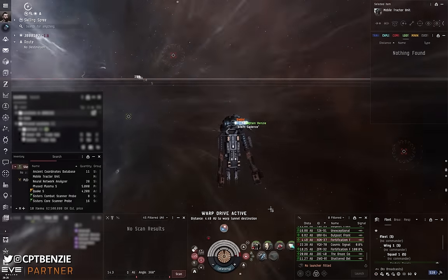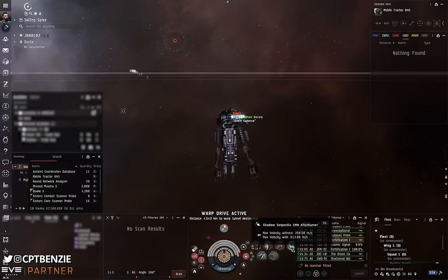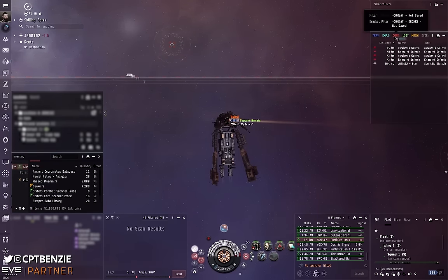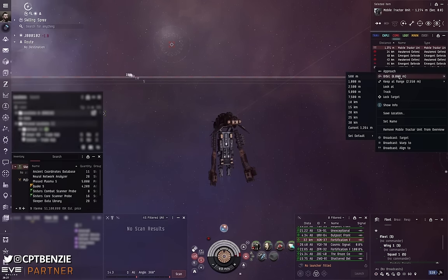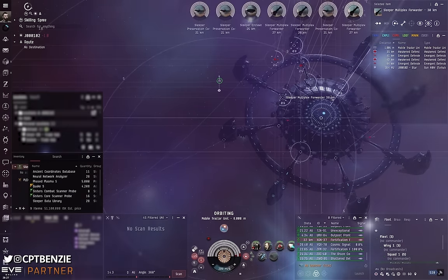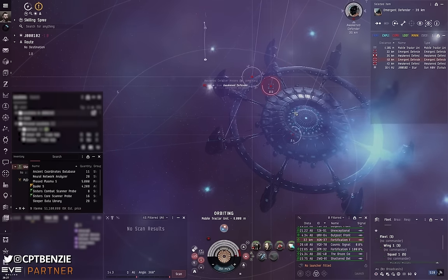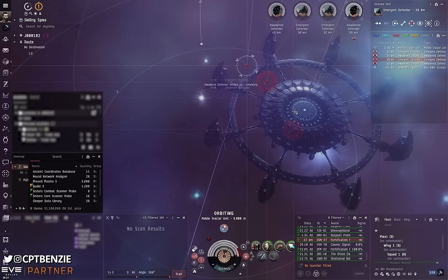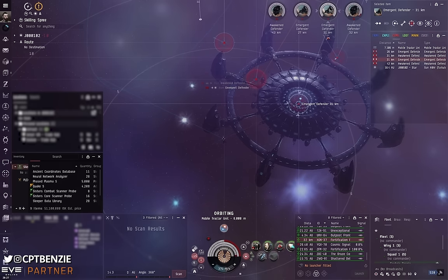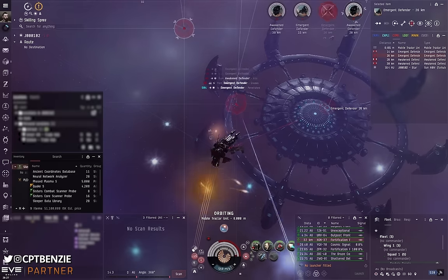Here I am in a Svipul warping into a fortification frontier stronghold — a site that I normally run in a Tech 3 cruiser, yet here I am in a T3 destroyer running that same site. The procedure is the same as usual: warp into the site from your safe point, launch your mobile tractor unit, bookmark the mobile tractor unit, and set up an orbit around it. I do make the stupid mistake of trying to lock on with a drag and just selecting a whole ton of the construct. Just click down the list and we're going to start shooting.